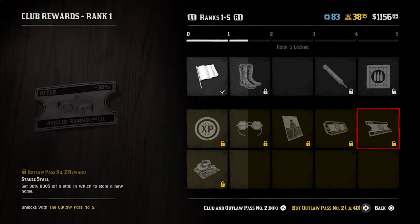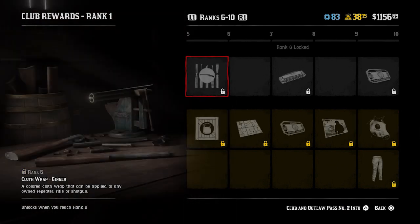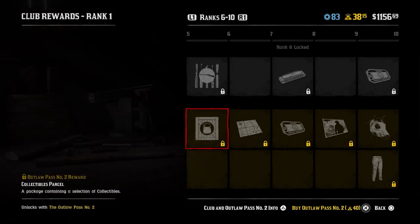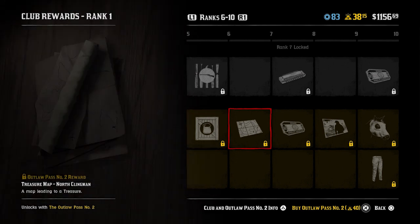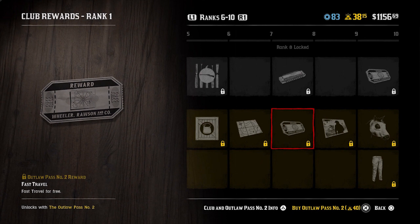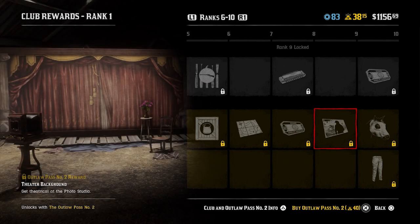Rank number 5 is an ammo parcel along with a stable stool which is 30% off a stool that stores a new horse. Moving on to rank number 6, the Cloth Wrap Ginger - a coloured cloth wrap that can be applied to any owned repeater rifle or shotgun. Alongside that you also get the collectibles parcel. At rank 7 you get a treasure map. At rank 8, a fast travel token as well as a harmonica piece for Cripps to play at your camp. Moving on to rank 9, you get the theatre background for the photo studio.